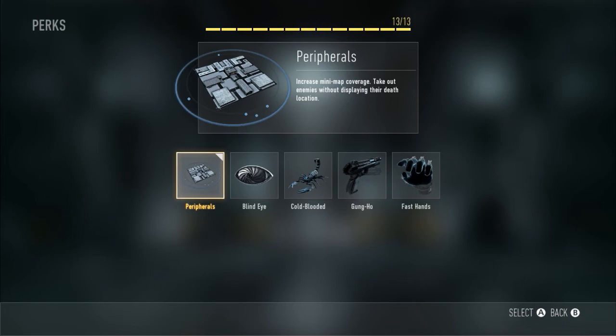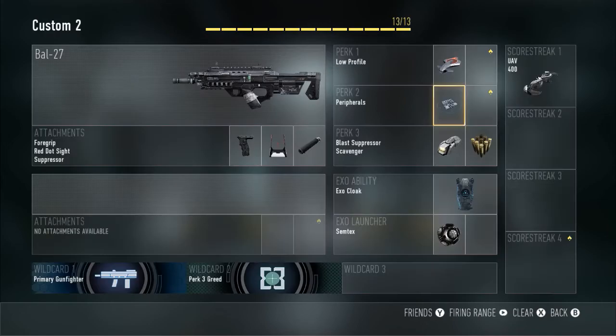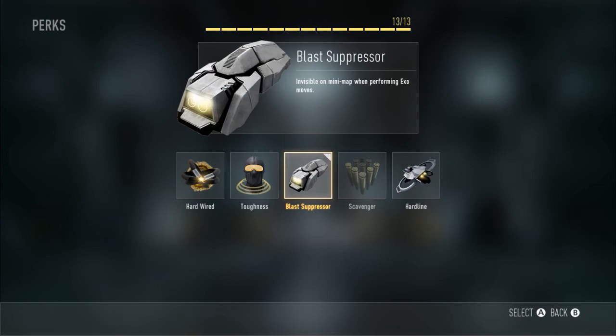Perk two is Peripherals, which increases your mini-map. Like I said in the last episode, it goes from roughly 480 by 360 resolution size to 1280 by 720 — so it extends to a wider mini-map so you can see more. It really, really does help.